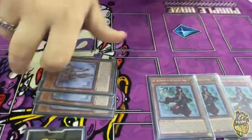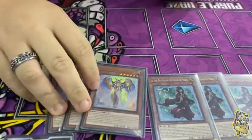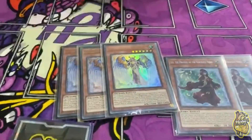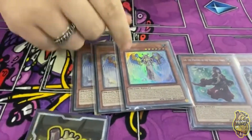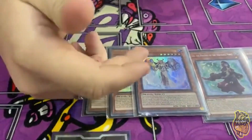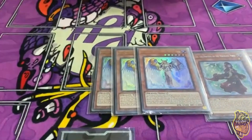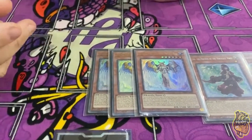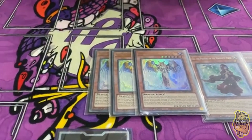Next is Safira. She is your searcher — she's a searcher for your ritual monsters and enables you to actually ritual summon using herself. Not only that, but she sends the ritual spell which, even though it's a cost to search, it helps you set up your board if they break it through something like Super Poly, because the ritual spell itself helps you recover from board breaks.